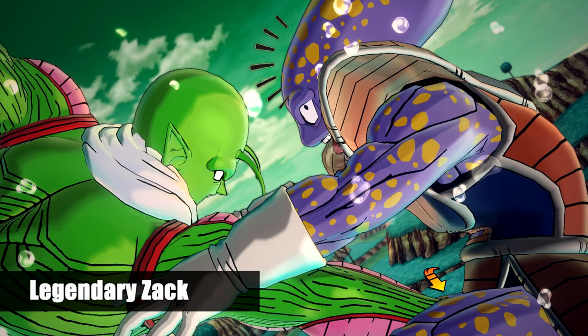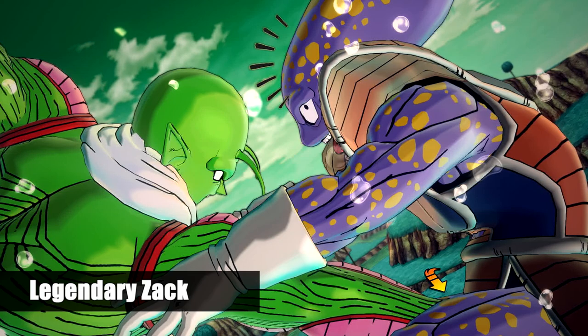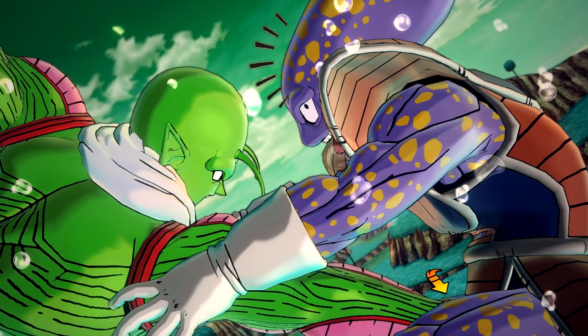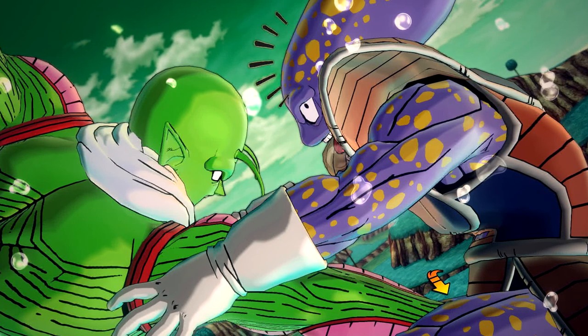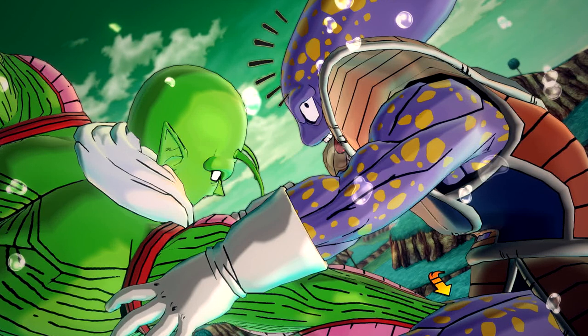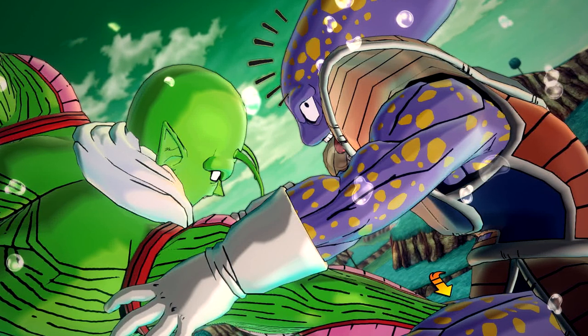Number 7 is from LegendaryZak, and it's of Nail gut-punching a paw, with a very strange expression on his face — his tongue hanging out, the anime lines on his head indicating shock, and the arrow pointing to the penis. Very nice.